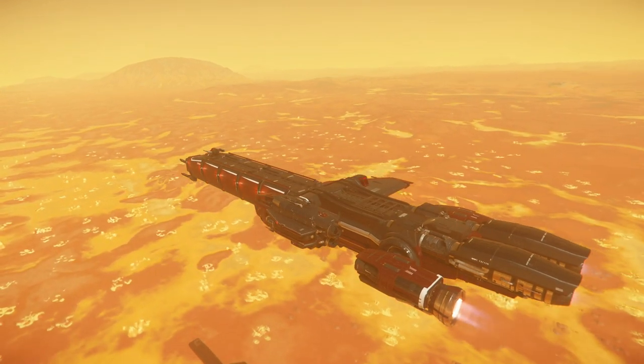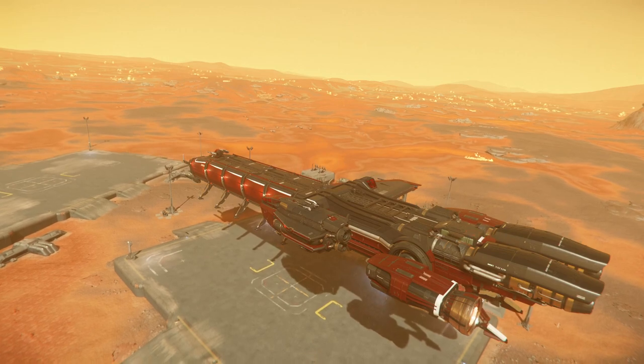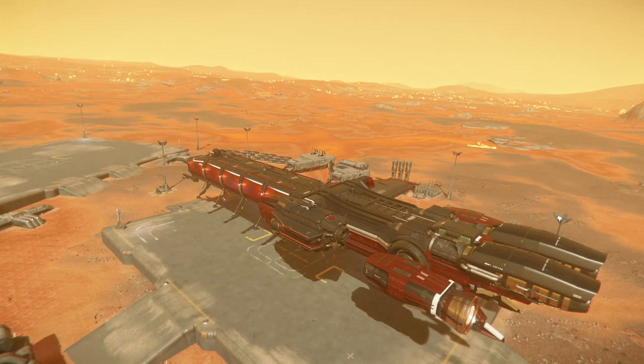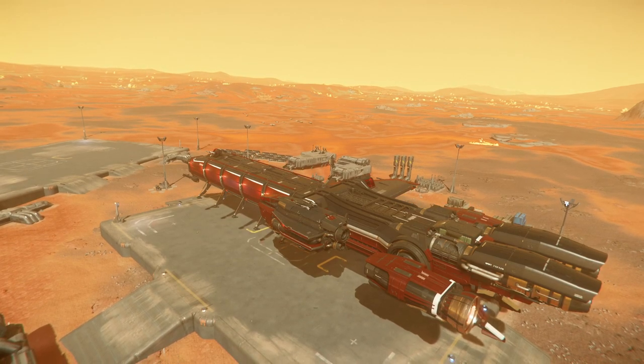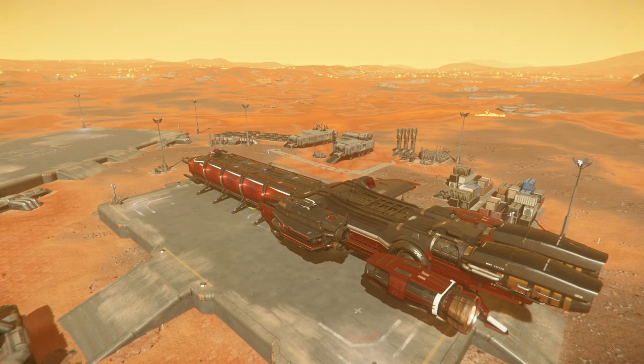The main and sole purpose of the Caterpillar is strictly hauling. This is the most popular ship right now for all the cargo traders out there for its size and SCU capacity. The ability to grab large loads and move them across the Verse can mean big payoffs for those participating in this occupation.